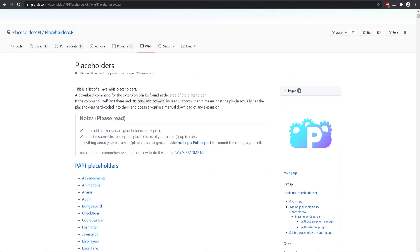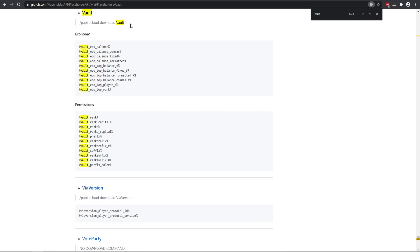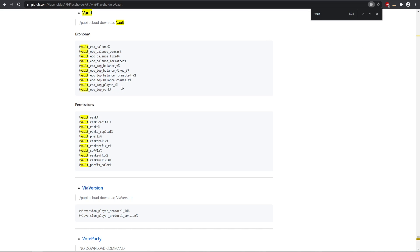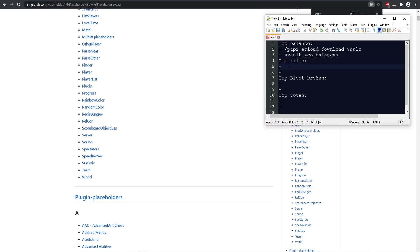First, let's find the balance placeholder. I'm going to the PlaceholderAPI website — I'll leave the link in the description. We need to find the Vault expansion, so click on Vault. This is the expansion we need to download. We want the placeholder that gives the specific balance value for each player, and that's how we're going to build our leaderboard.